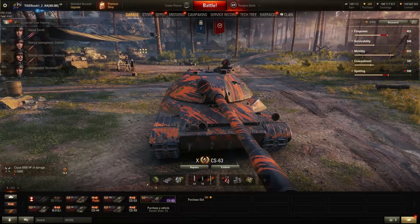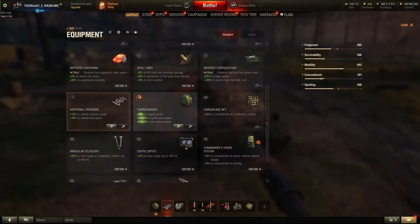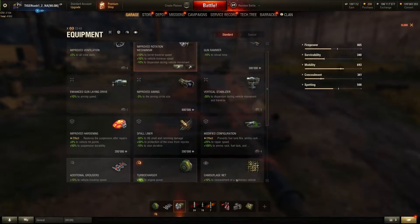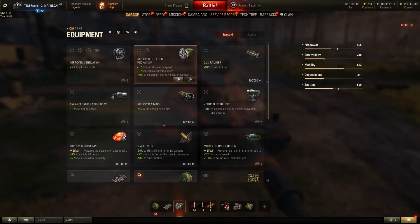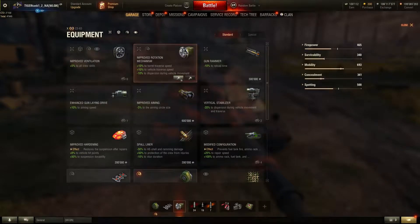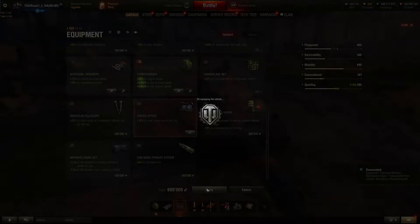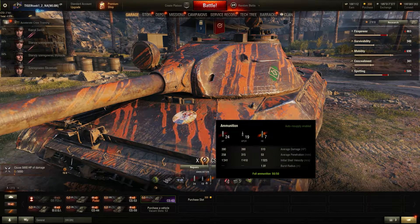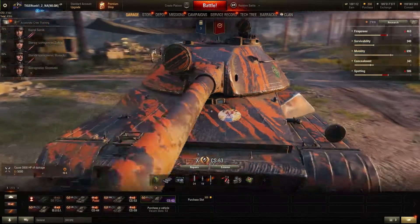Very important: the equipment I have on this tank is specifically for making it faster and more mobile. The turret traverse speed equipment may not be necessary, so let's demount it and put on something else, because on my current version the spotting is really bad. You can also see there is a new UI for the ammo, consumables, and equipment slots — it looks a lot better and seems to be a lot smoother as well with fewer load times in the garage.